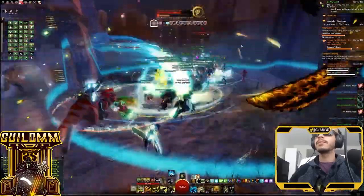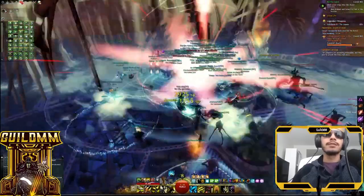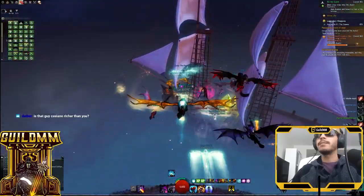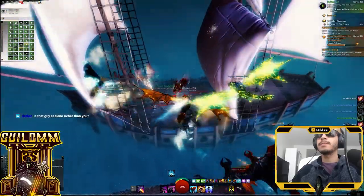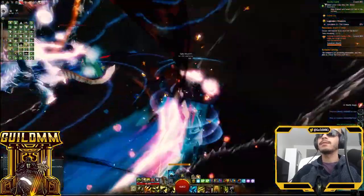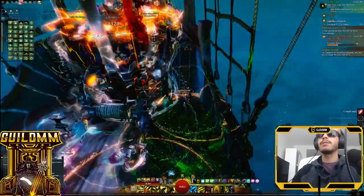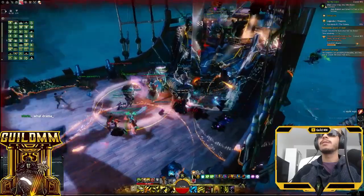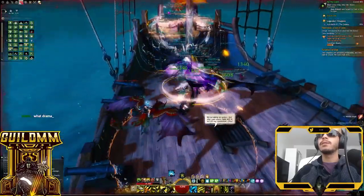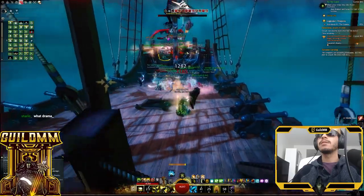After you destroy the statue, you will need to conquer the circles that spawn near it. Then you will move into the bay. Once in the bay, players with Skyscale can board the ship and kill the mobs there. Other players should get on the cannons to shoot the ship and clear the mobs around the cannons. Do not stand on the docks — if you stand on the docks, you die. Docks bad, ship cannons good.